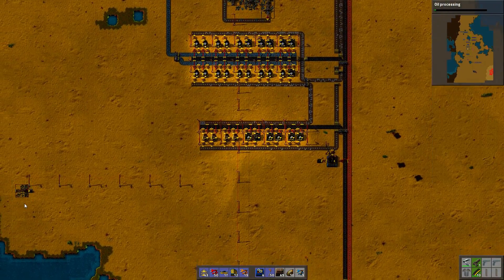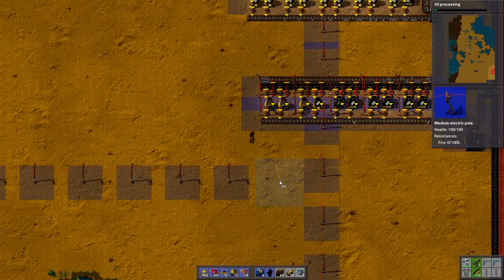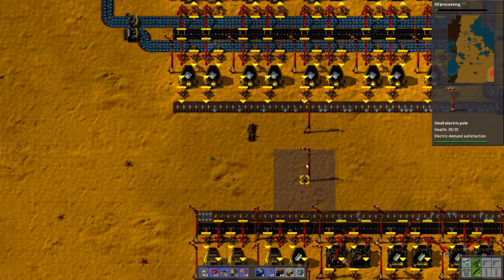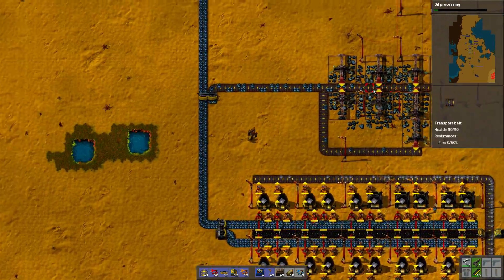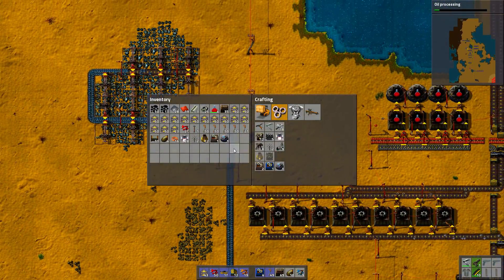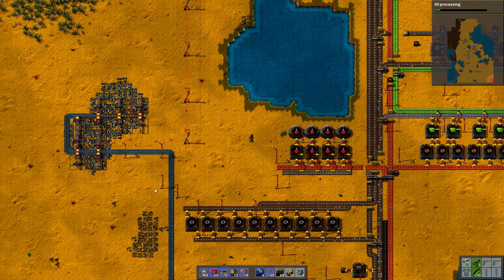What the hell is happening there? How is it not connected? Because I ran out of electric poles before I could connect it. I'm not going to go all over the base and replace them right now. Eventually I want to get rid of all the small electric poles — I don't plan to use any for anything new, but for now they can just stay where they are.